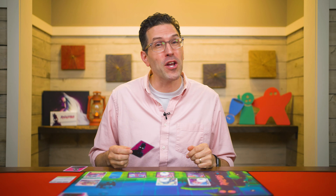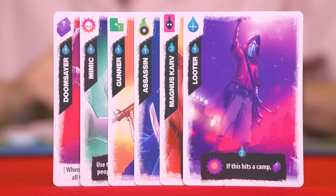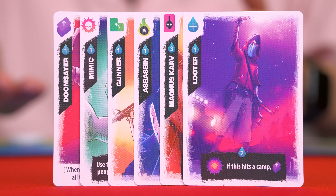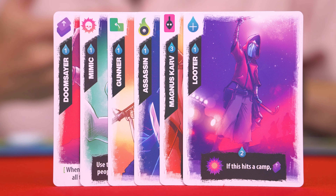We've now gone over the play cards and resolve abilities actions, and that leaves just three actions left. Instead of paying to play a card, you can junk it, which has no cost. You simply resolve the symbol showing in its very top left-hand corner, and then discard it. All of these symbols are ones we learned about earlier.